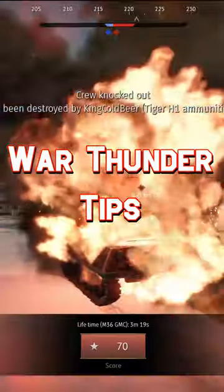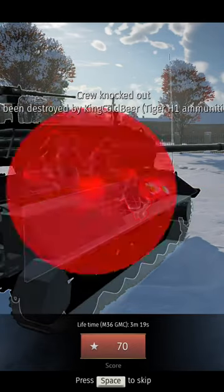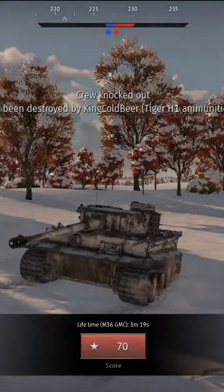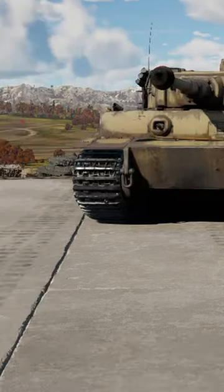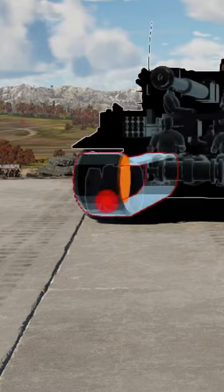Here's a quick War Thunder tip. If you find yourself outgunned and face-to-face with the infamous Tiger H1, here's how to win the fight. First, disarm the Tiger by firing upon the muzzle device. Follow that with a track shot to immobilize.